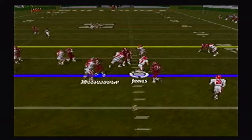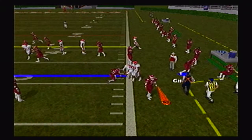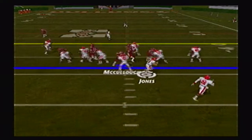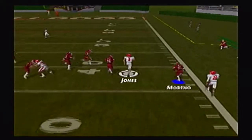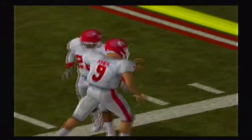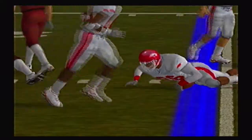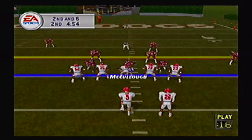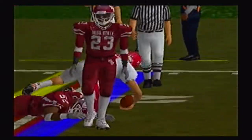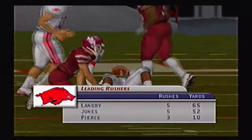We might have a shootout here in Starkville as Jones options right side — the pitch is behind Landry but he scoops it up and somehow picks up 12 yards and a first down for Arkansas. Jones then options right side again, fakes the pitch, and completely fools freshman corner Bernard Moreno, taking it inside the 30 yard line. Landry picks up 5 more on a counter play — having a really good game on the ground. Jones gets close to the first down on a quarterback draw, stopped just shy by Neil Nelson. On third and 1, Landry gets the carry, first down and more, taken down at about the 13 yard line by freshman safety George Tyler.